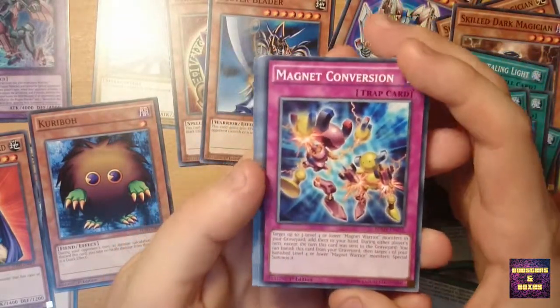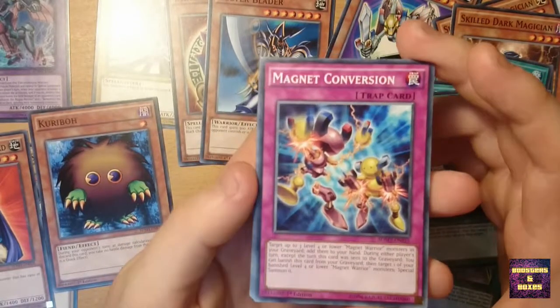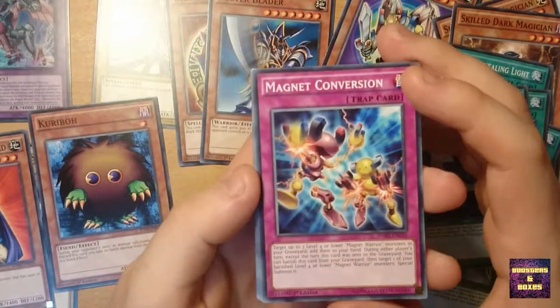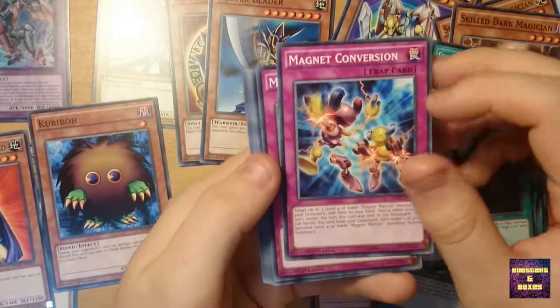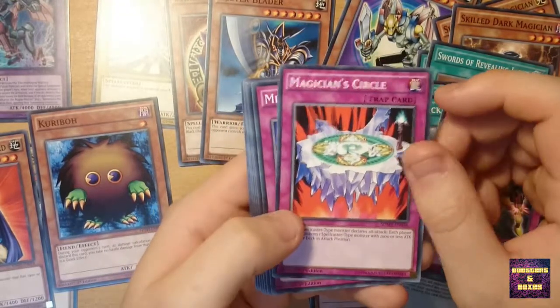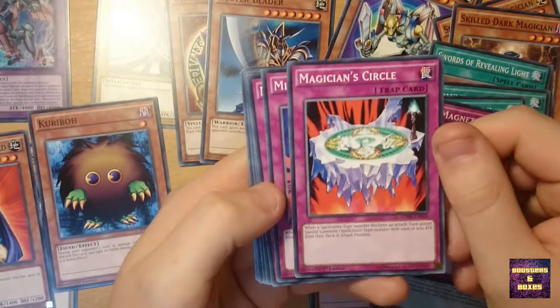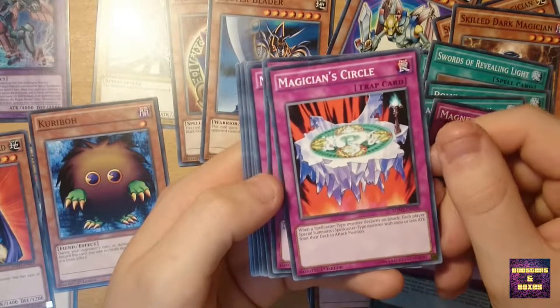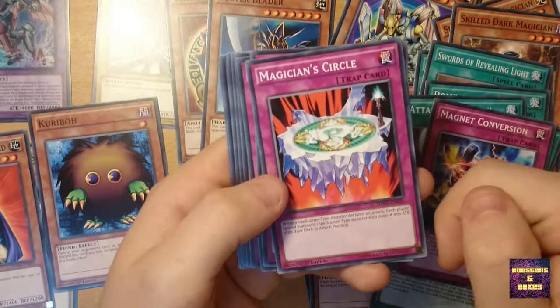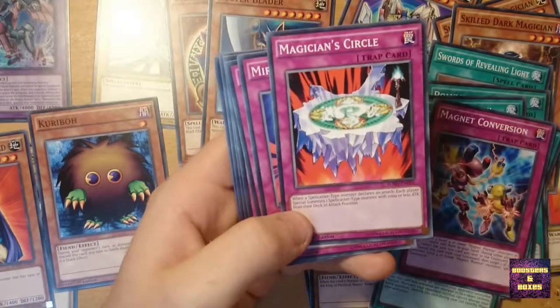Magnet Conversion — that's a new card as well, looks pretty cool. You have Alpha and Beta to the Magnetic Warrior right there. Magician Circle — a very, very useful card in a Dark Magician deck. When a Spell Caster monster declares an attack, each player Special Summons one Spell Caster monster with 2,000 or less attack from their deck in attack position.